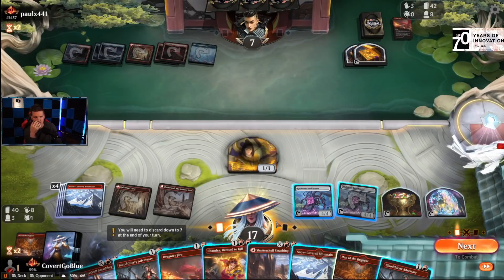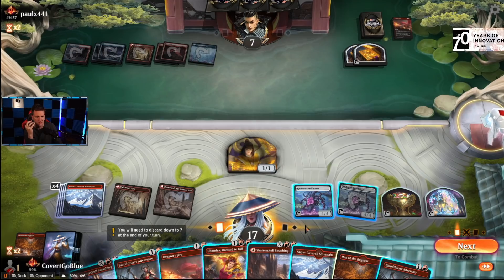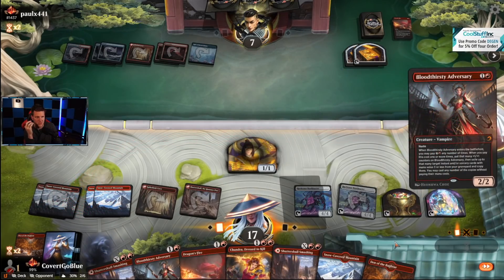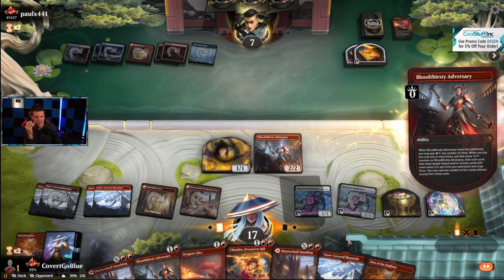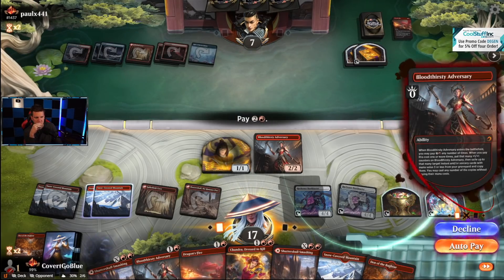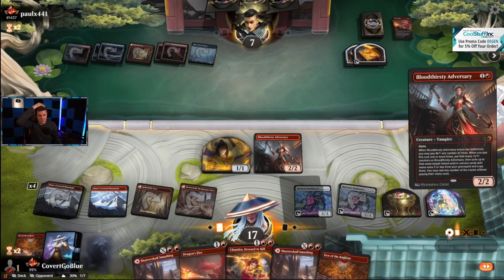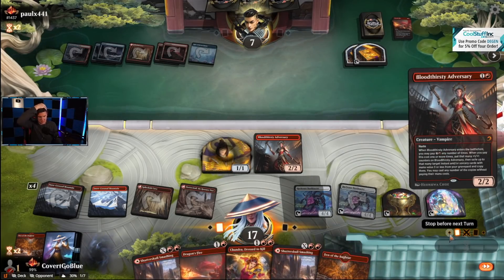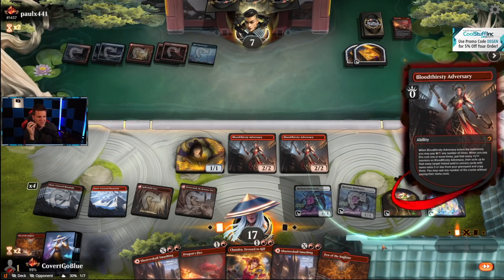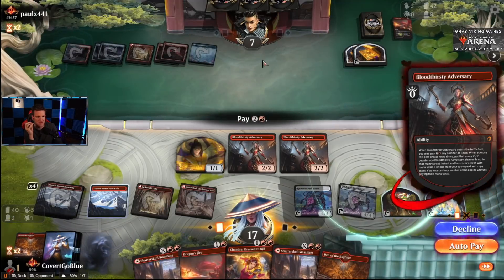Adversary again — I mean, do we even need to get something back for sure? We could go for lethal. There is some stickiness — let's hope it's just Jwari. No, there's more stick, it's not gonna work. Let's diversify threats, trying to get there. Maybe not playing the Den this turn is going to come back to bite me. It's on the field now — we don't have to flash anything back, we just make a 3/3.